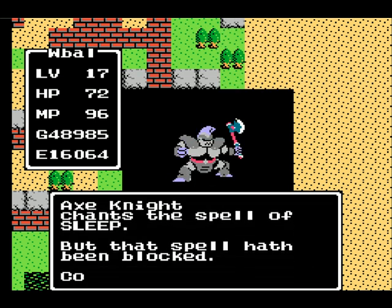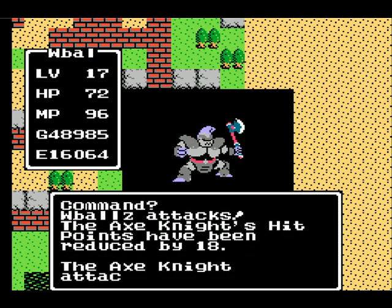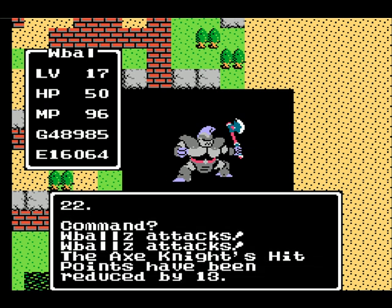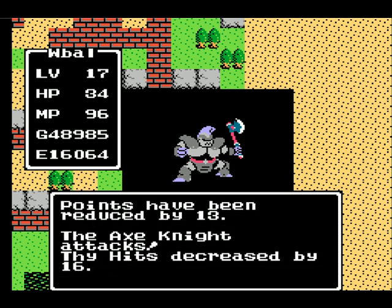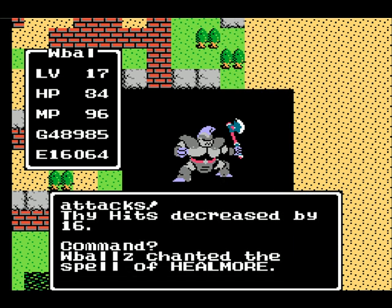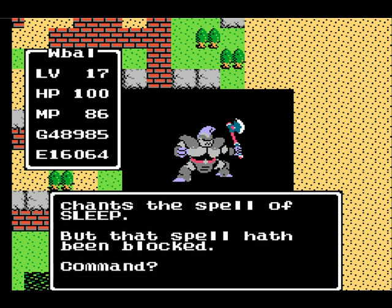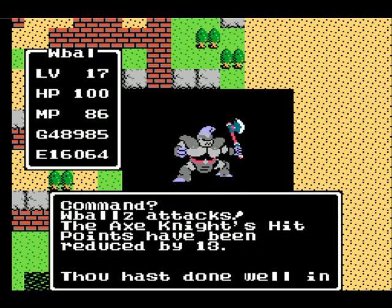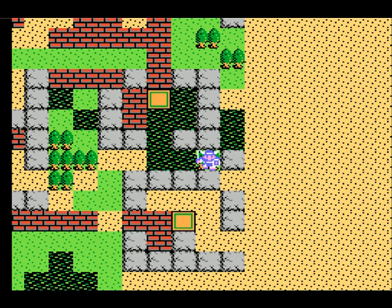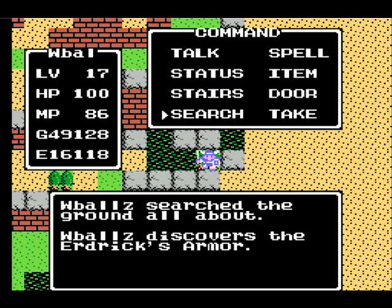The reason you cast Stop Spell is because he likes to cast Sleep. The good thing is he'll still try to cast it, so it'll give you time to attack. And he's defeated. You want to search — Erdrick's Armor.